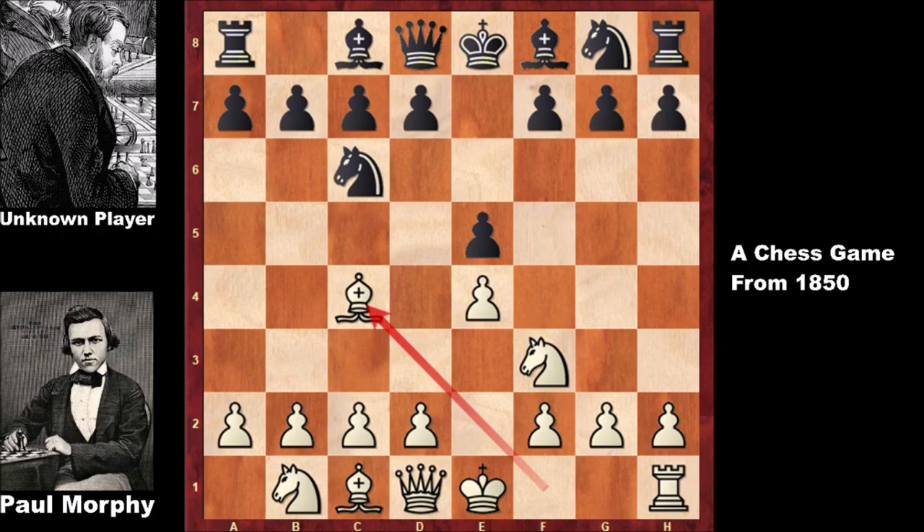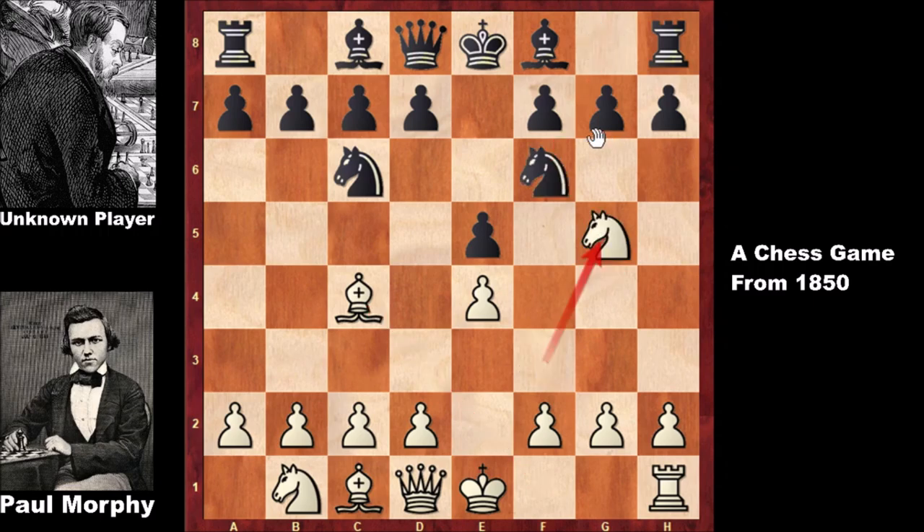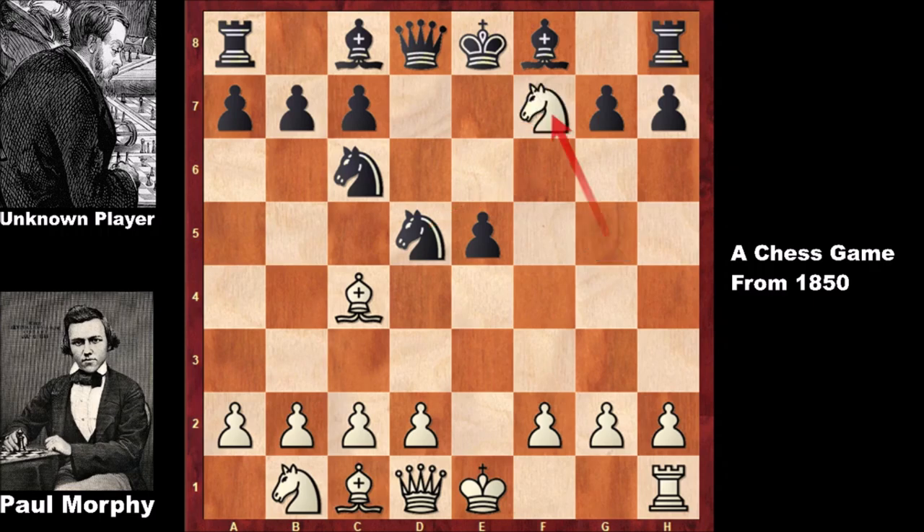We have knight to f6, knight to g5 attacking the f-pawn, black defends by pushing the pawn, Morphy captures it, and after knight takes on d5 — even playing without one of his rooks — Morphy goes for the knight sacrifice: knight takes on f7! What a move. He has no fear.